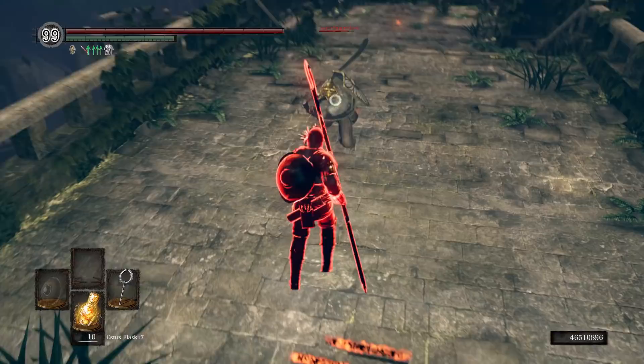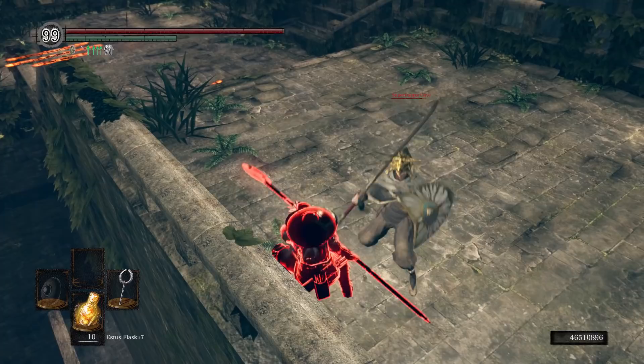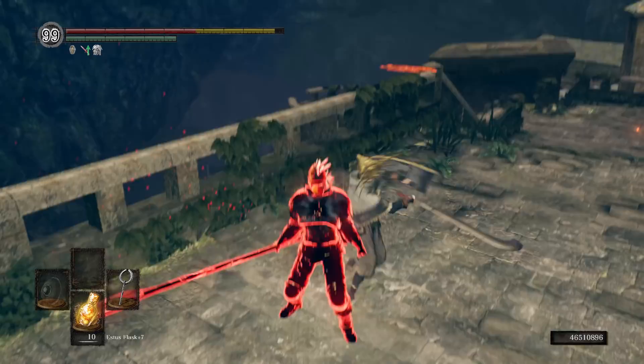Hello everyone and welcome back to another session of Dark Souls Remastered PvP and weapon showcase. Today we are taking a look at the Titanite Catch Pole, which you get as a drop from the Titanite Demons.